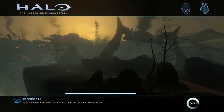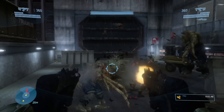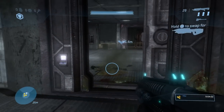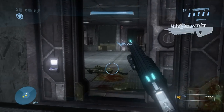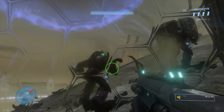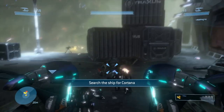The next level, Floodgate, is where we encounter the Flood for the first time in Halo 3. The first portion — backtracking through the previous mission's area — is straightforward if you've got a shotgun, as most of the Flood here are the melee-only variety. A bunch of Elites arrive to be your redshirts, taking the brunt of the Flood assault. The real challenge is when you've got to search the ship for Cortana.